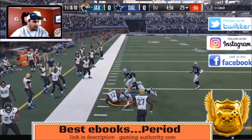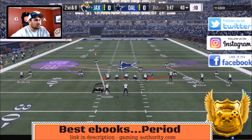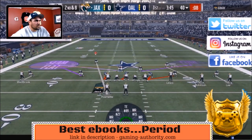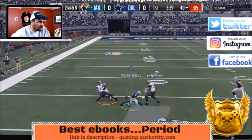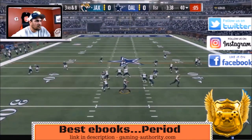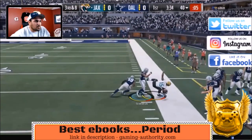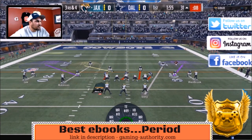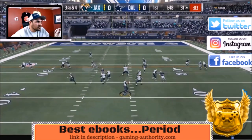Right away he threw a quick out route, smart-routed against my 4-4 split cover 2 invert defense. I went to my dollar defense with some purple zones on the field in case he wanted to do that again — and he does. We put the purple zone there but don't get a pick. He then throws the same out route on the right side. Purple zones by linebackers just don't work well.